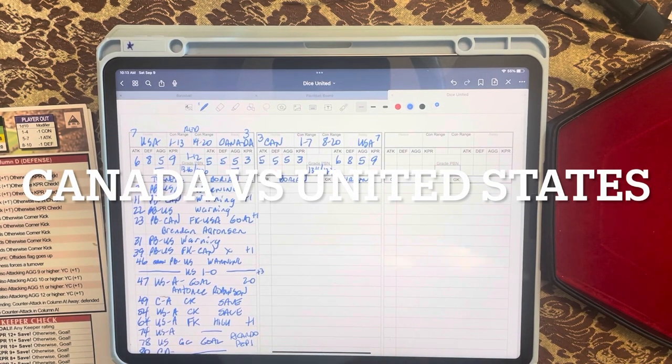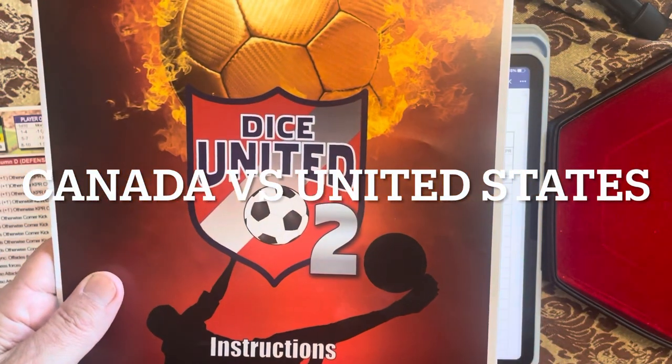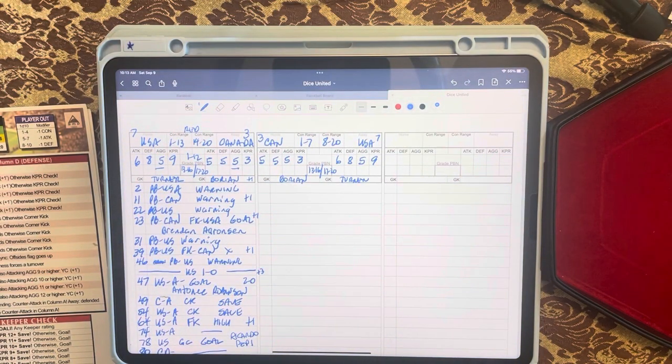Good morning folks, today we're going to be playing Dice United, a game from Stone Mountain Press. I quite like it — it's a results-based game, and the more I play it the more I really get into it. This is a how-to video to show you how to play if you're not familiar with it.